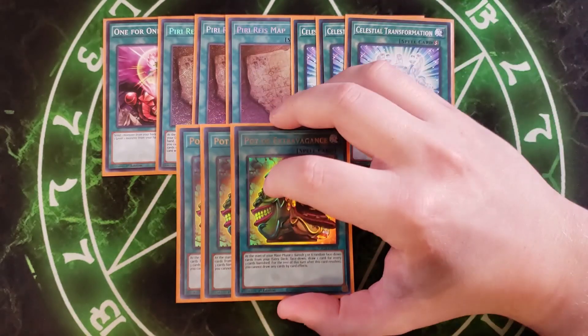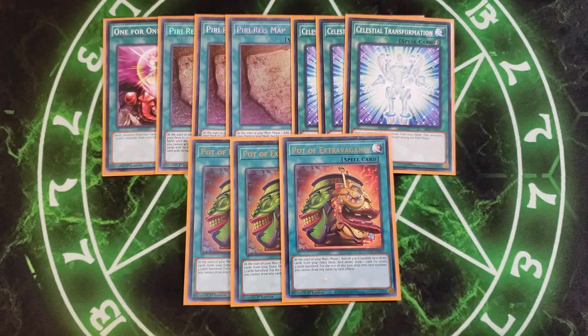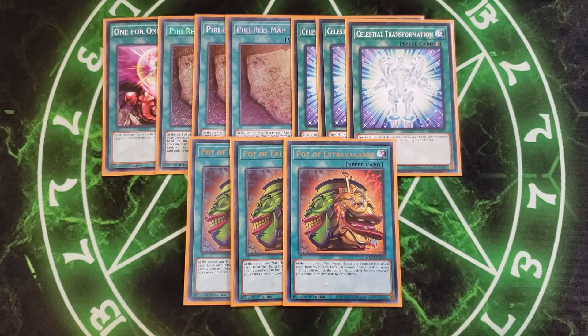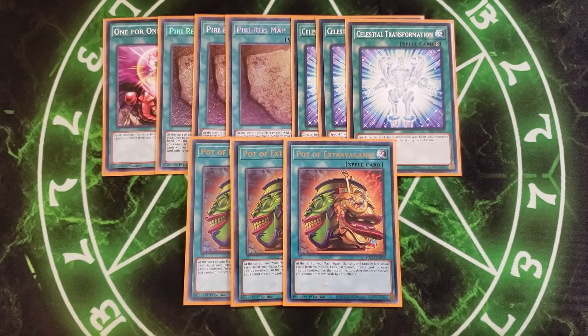We then play three copies of Pot of Extravagance, which lets us draw two. Now, you might think the copies of Pot of Extravagance and The Map go against each other because they both have to be the first card you activate. But the nice thing is you're never usually going to have both of them in the same hand. And if you do, you're usually going to use Pot of Extravagance to draw two cards and get backrow first, unless you absolutely need a Time Lord — because The Map is basically three extra Time Lords that can be used later in the duel as backup. It's not a card you have to play as soon as you draw it, since you play enough Time Lords to find them without it.